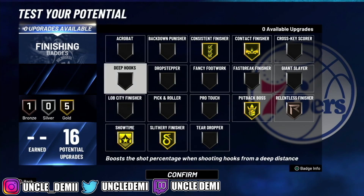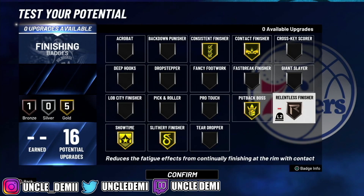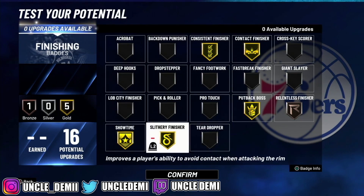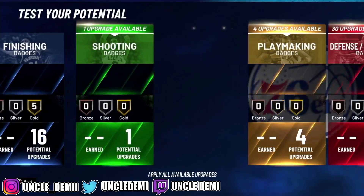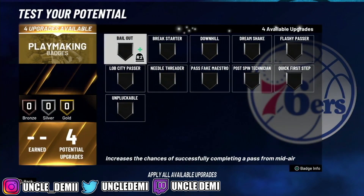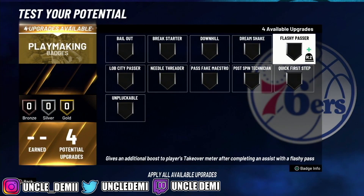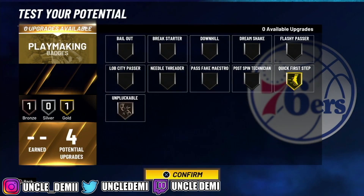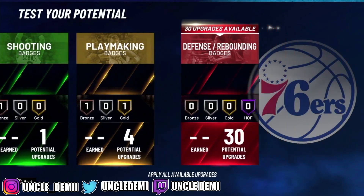You can get Showtime if you feel like you're going to be out front a lot. Maybe drop Relentless and go Showtime instead — that's a good one to have. Relentless is really good if you're going to be the one trying to score a lot. Consistent Finisher is obvious — there are going to be a lot of putback attempts. Slithery improves the ability to avoid contact when attacking the rim. Slithery Off Ball helps with getting open on off-ball cuts. Then Quick First Step is very important — it lets you blow by somebody when you get the opportunity. Get Unpluckable on bronze since there shouldn't be a lot of dribbling with this build.